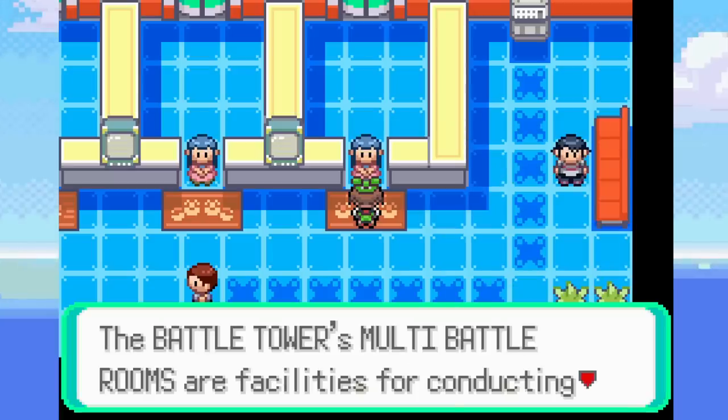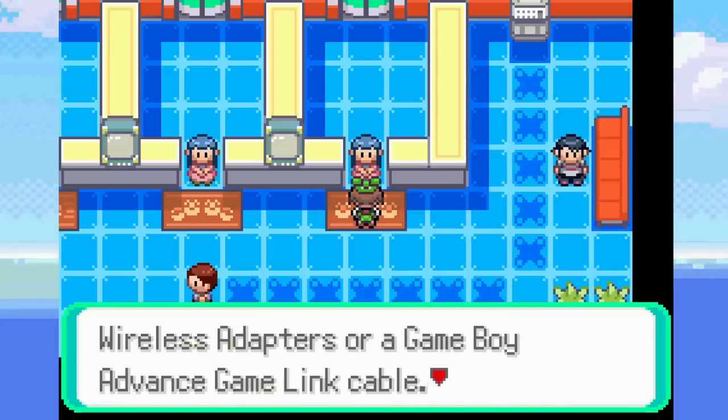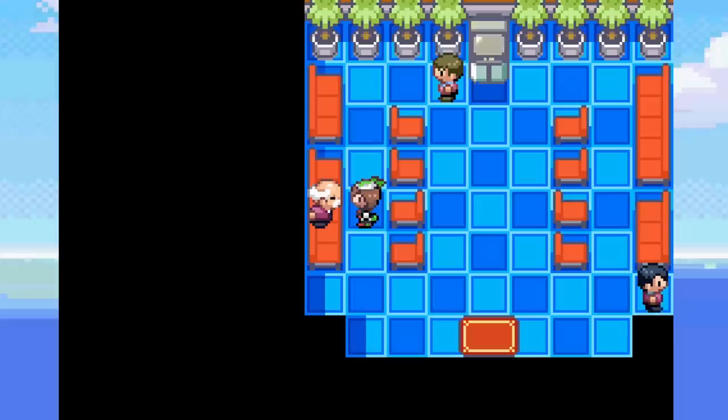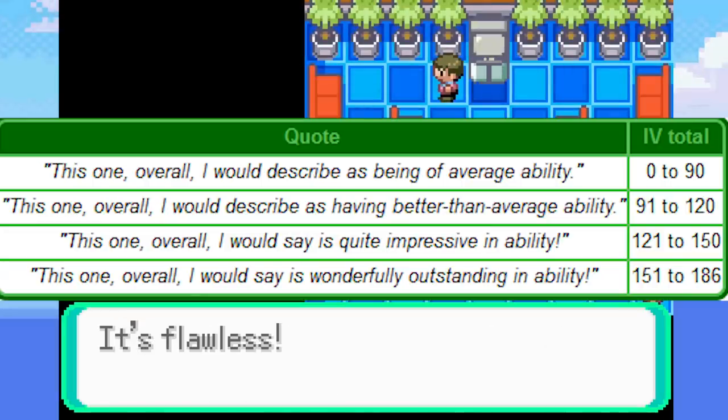You can actually link up with a friend and do double battles in the Battle Tower together. You each get to bring two Pokemon, and none of the four Pokemon can be the same species or have the same items. To help with this challenge, I'll need some pretty good Pokemon. Most people will settle on a Pokemon with the right nature and maybe one or two perfect IVs, which is usually good enough. But I'm a bit of a perfectionist.